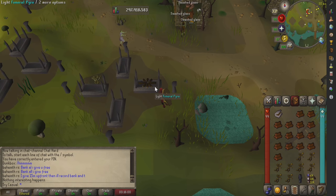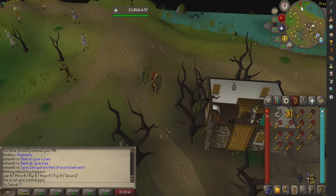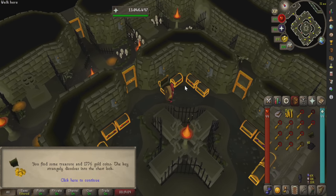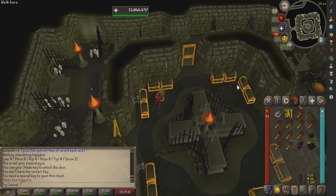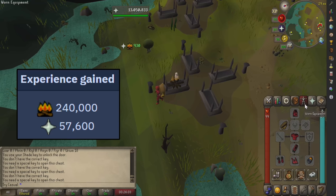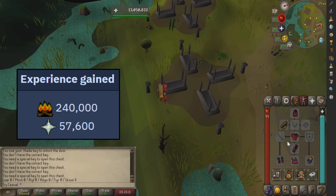You'll then receive either a key or some GP — the more keys you get, the luckier you are. After you use up all your pyre logs, head towards the shade catacombs with your gold keys and enter the southeast crypt. Inside the crypt, you can open up the chest and see what loot you come across. There's also a small chance for a zombie to pop out and attack you when you open a chest, but they're pretty weak and can be ignored. You can then teleport to a bank after using all your keys and load up for another run. Apparently you also get decent Firemaking and prayer XP from burning the shade remains — it can be a pretty nice way to finish off Firemaking and jumpstart that prayer grind.